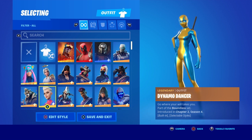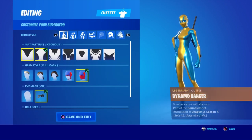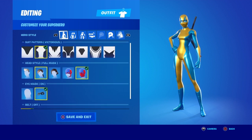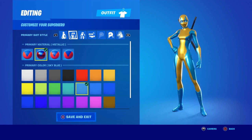Let's get in there. First of all guys, take off the belt if you have it on — take it off. And let's go with all black first. With all black you want to go metallic on the primary.